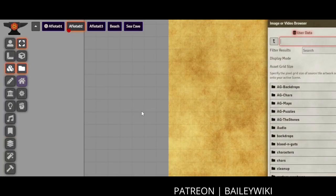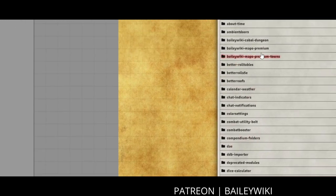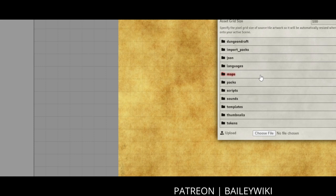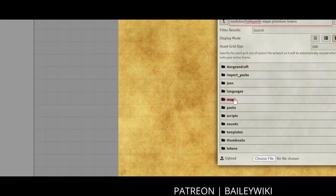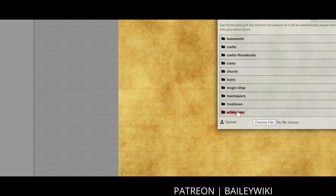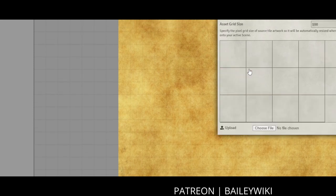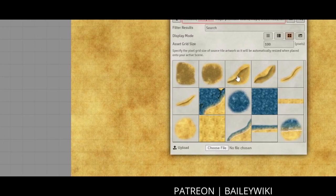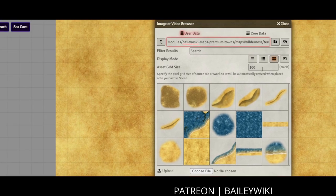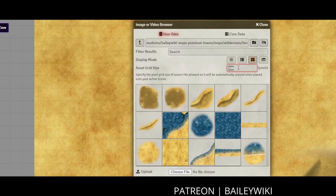Once that's done, it's time to start grabbing terrain. I'm going to my tile browser, then under modules, I'm going to Bailey Wiki Maps Premium Towns. The maps folder has all of the textures used in the module. If I go into wilderness and terrains, I have a lot of great options. I'm going to click on the ocean and sand folder, which has all of these dunes and spots. So I'm going to start placing these different dunes in position, similar to how we did in the previous video.